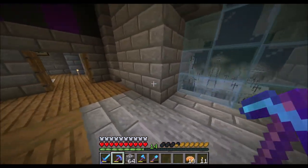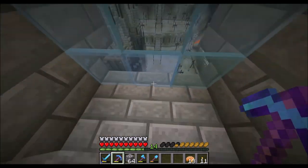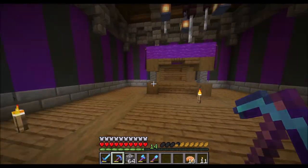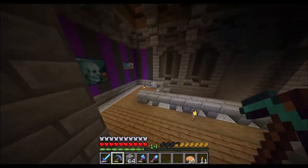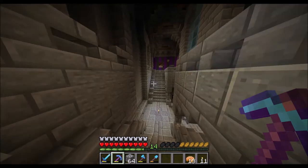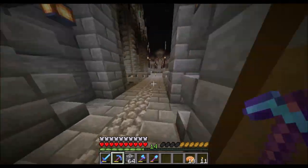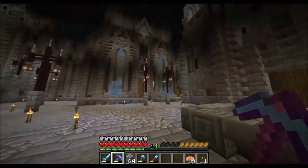And this window here — you can see it's out one block, so you can really get a good view of the town. Next we will do all the furniture, but that is the palace — nearly completed. You only need to add the furniture and then it's done.